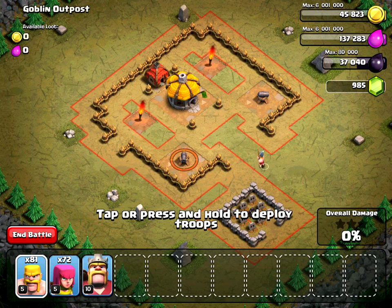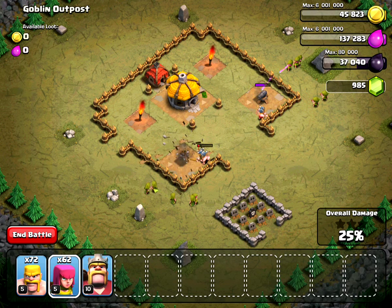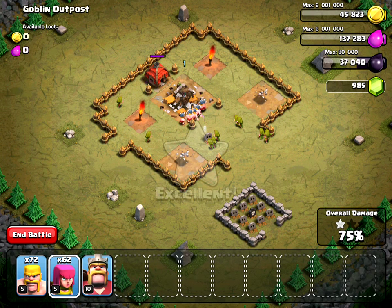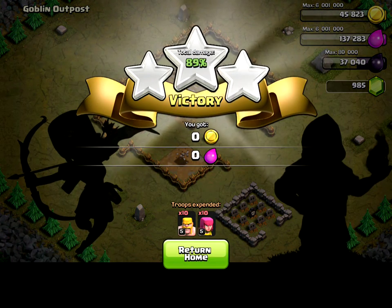Deploying ten barbarians and five archers now. Once the defenses are taken out, the rest of the base is easy pickings. Even though my troops are level five, that's not a big deal — the basic strategy is to distract the cannons and send in archers and barbarians to take them out.